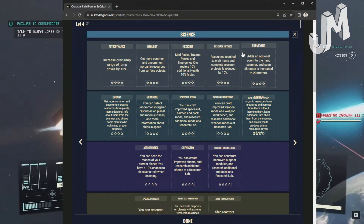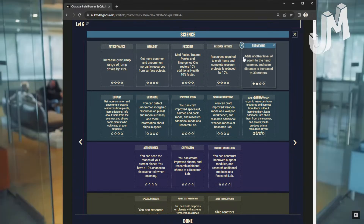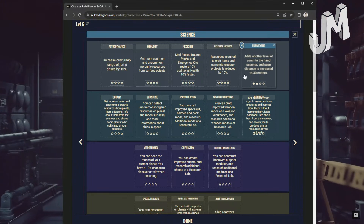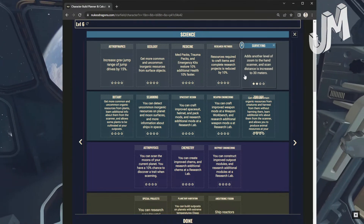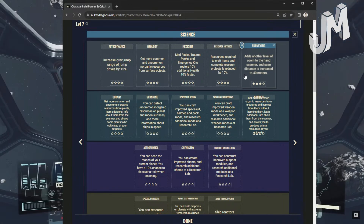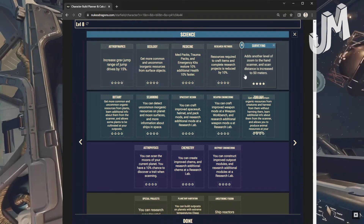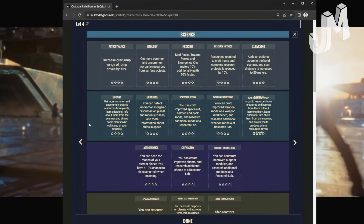Medicine: Med packs, trauma packs, and emergency kits restore 10% additional health 10% faster at level 1. Level 2: 20% on both. Level 3: 30%. Level 4: Restore 50% additional health 50% faster and have a chance to cure an affliction. Research Methods: Resources required to craft items and complete research projects reduced by 10% at level 1, 20% at level 2, 40% at level 3. Level 4: Sudden developments during research are twice as common; resource cost reduced by 60%. Surveying: Level 1 — adds optional zoom to hand scanner and increases scan distance by 20 meters. Level 2: Another zoom level, 30 meters. Level 3: 40 meters. Level 4: 50 meters.